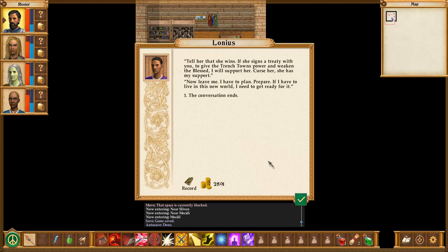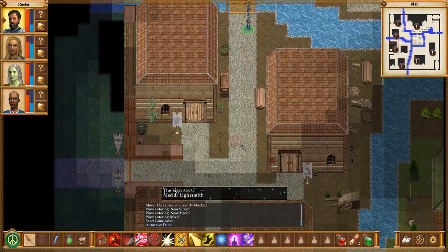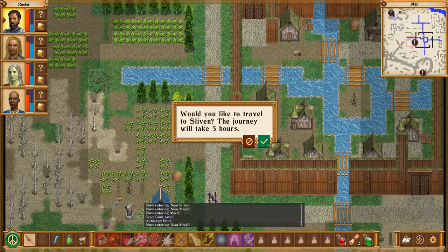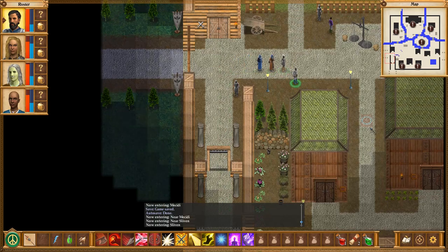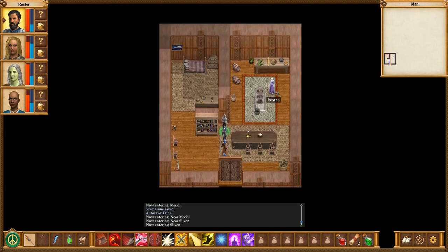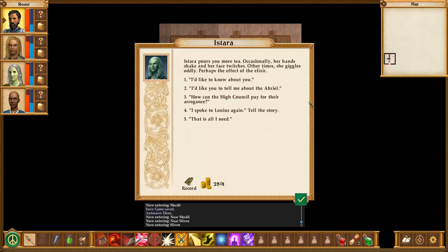I have a message for Istara — tell her that she wins. If she signs a treaty to give the trench towns power and weaken the blessed, I will support her. Curse her. She has my support. Now leave me — I have to plan, prepare. If I have to live in this new world, I need to get ready for it. I'm not quite happy with how unhappy he is. I like to think I didn't trick anyone, and that Istara was not in this for personal gain but rather for an earnest interest in making life better for the broad populace.